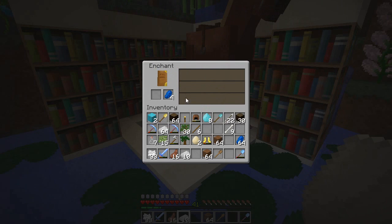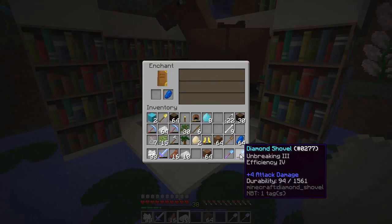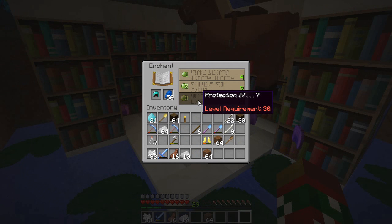So that's the main reason I don't really record with the other dudes — they don't really know me. Now hopefully it stays... yes, sweet! So now we can combine these. Efficiency 4 and Unbreaking 3 — dope! So I'm thinking just combine these right now and get ourselves an efficiency 5 shovel. That would be 13 levels, or only 11 levels to do that. Let me figure out what I want to do with my levels real quick.